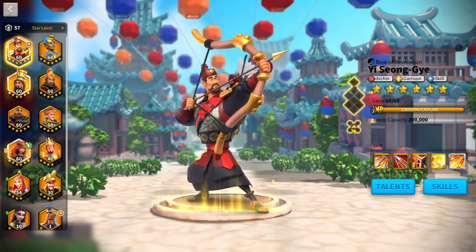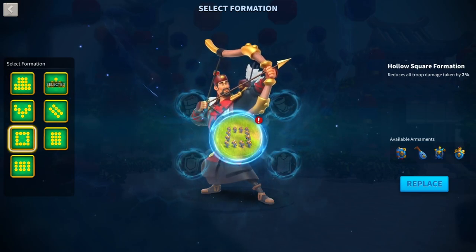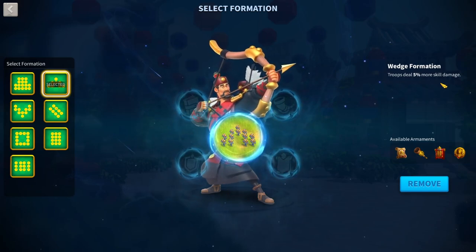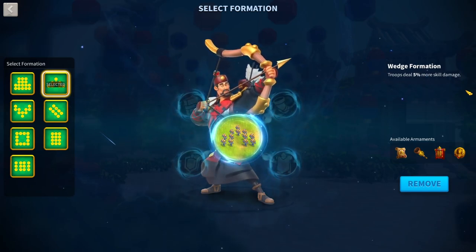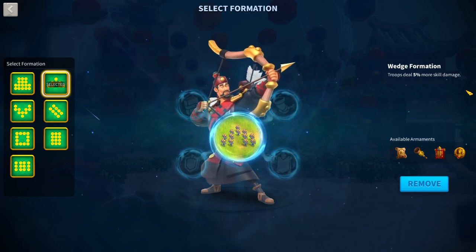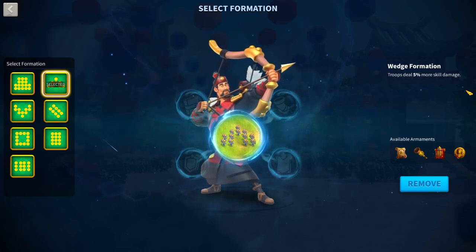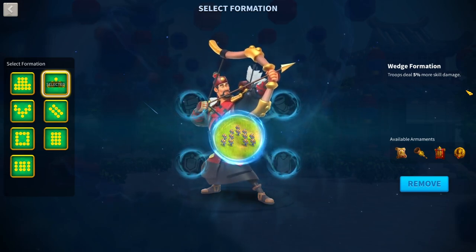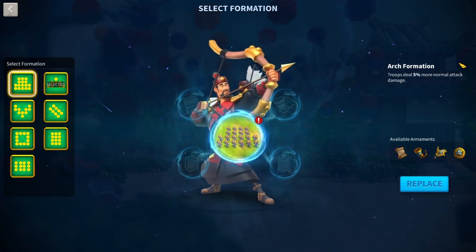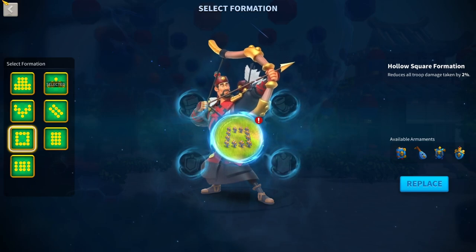For Esong's formations, I recommend the arch formation or hollow square for the tankiness. I don't think he needs the wedge formation. In Rise of Kingdoms, stats are weakened depending on how many of those stats you already have, so if you already have a lot of skill damage, an extra 5% skill damage is worth less. Esong doesn't have normal attack bonuses nor damage taken reduction, so arch or hollow square are probably his best formations.